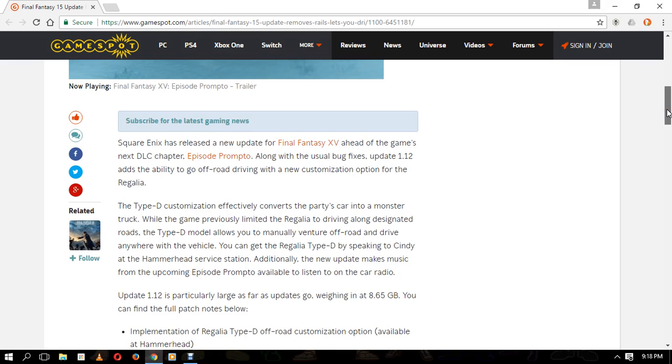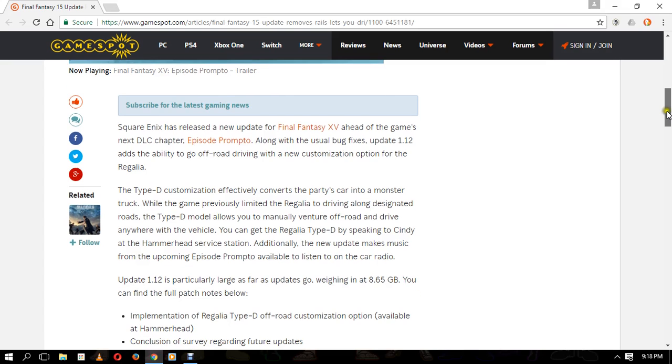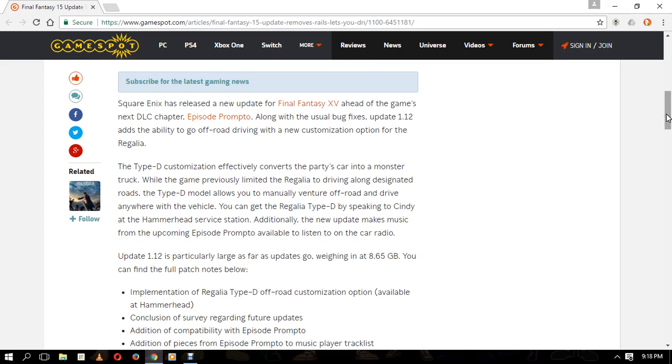You can get the regalia Type D by seeking out Cindy at the Hammerhead service station. Additionally, with the new update, they have some music changes from Episode Prompto that you can listen to on the radio. This update is particularly big — it is 8.65 gigabytes and is available to download right now. So turn on your PlayStation 4 or Xbox One and get that downloading, because it is pretty hefty.